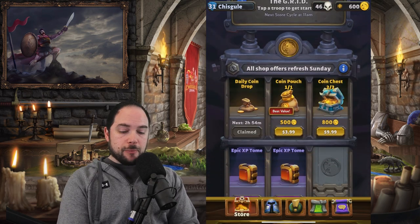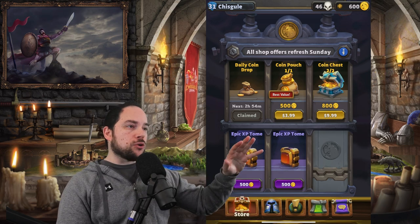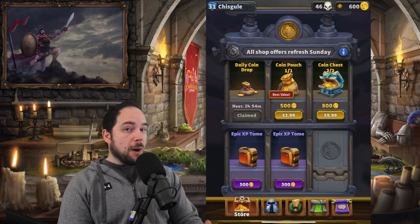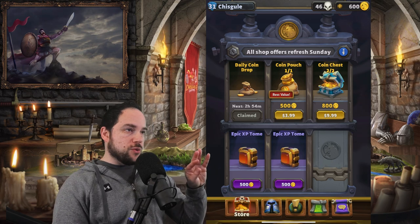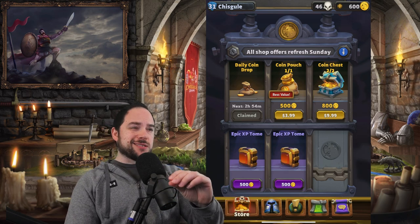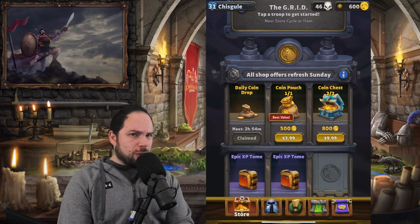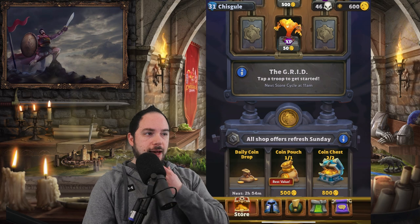Tying this all into the cash shop in Warcraft Arclight Rumble — at this point you're actually throttled on a weekly basis and can only spend $24 a week, plus occasional pop-up bundles for progressing through the PVE campaign. Those pop-up bundles have, in my experience, all lasted two days and are extremely high value compared to what you can buy in the regular shop. There was also an experience and gold booster — about $20, a one-time purchase — that gives something like 50% more gold and experience from everything you do.